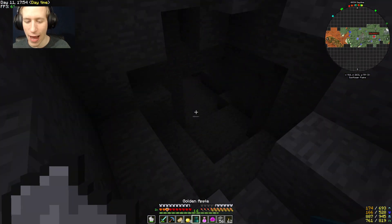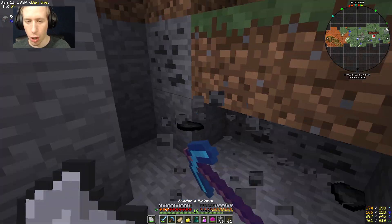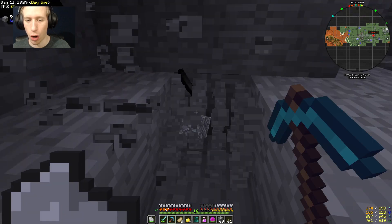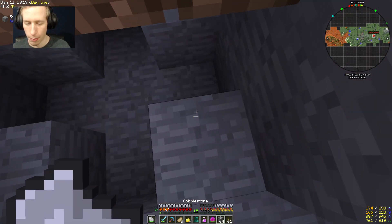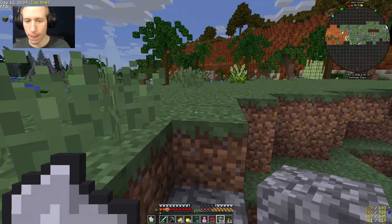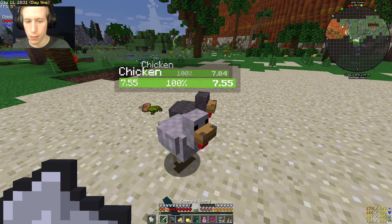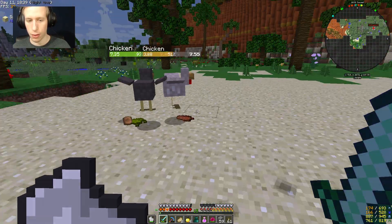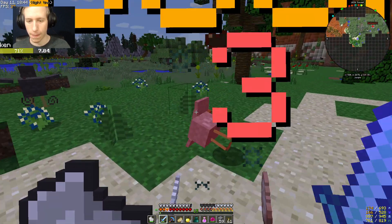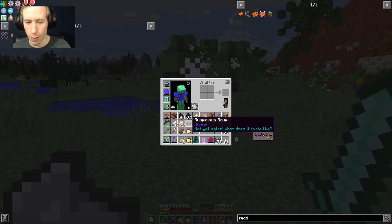There were some dragons that I found last video, and I don't know where they ended up going - they completely disappeared. I haven't killed a dragon at all in this mod pack, so I don't know what drops you get from killing one, but it might be something good. These chickens lagged my game - die, chickens! I could use the feathers for arrows but there's just so much stuff generating in right now.